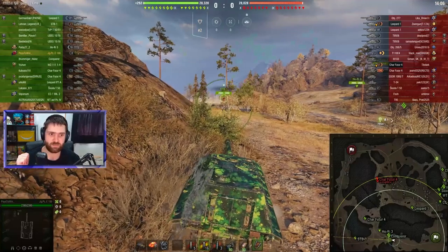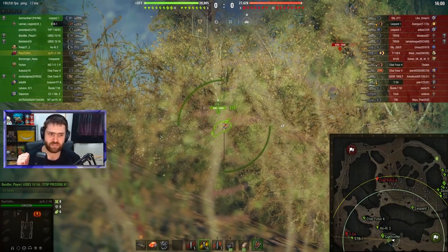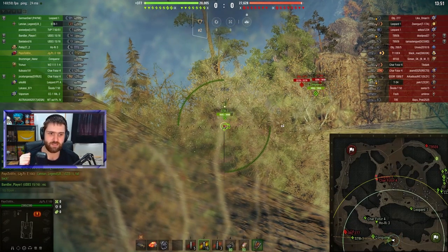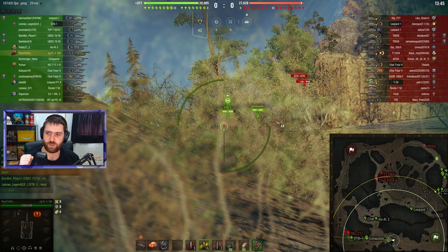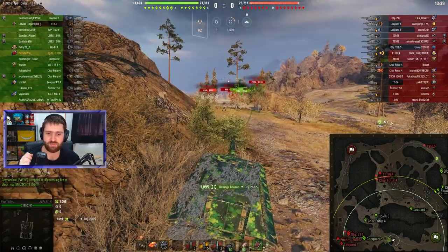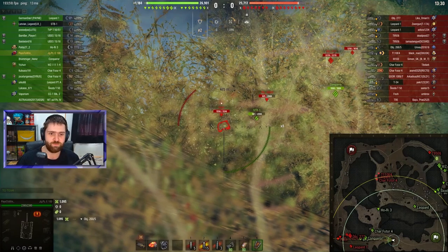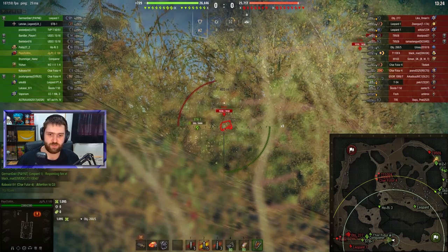Pace2Win is going to be against some tier 10 vehicles on Empire's Border with a very interesting start by their teammates. The northeast is the interesting area of this map, but no matter — Pace2Win is going to be holding this area with a Conqueror. STP bond 1 into the 2685.